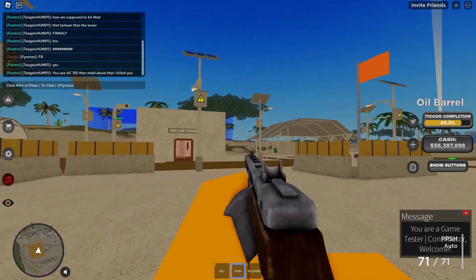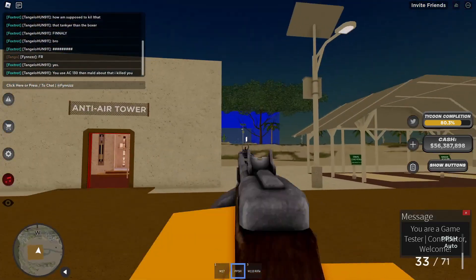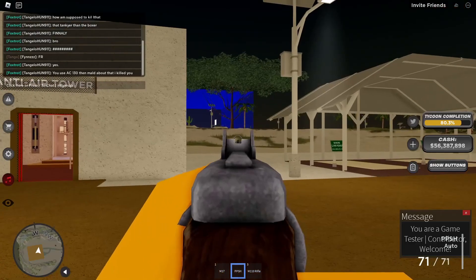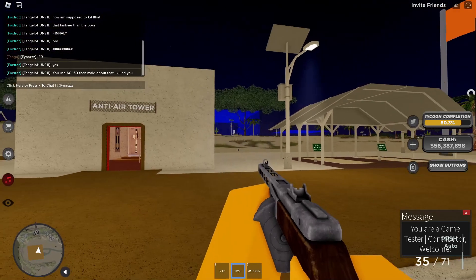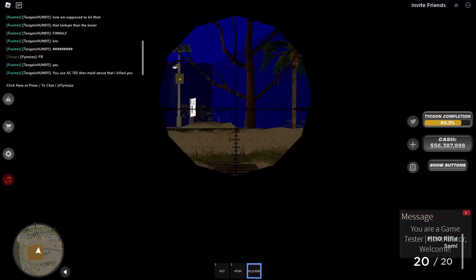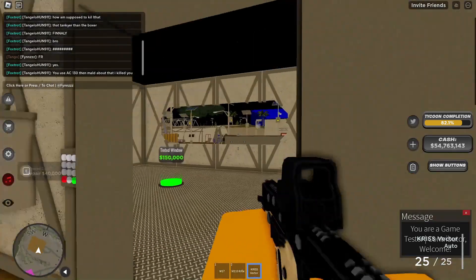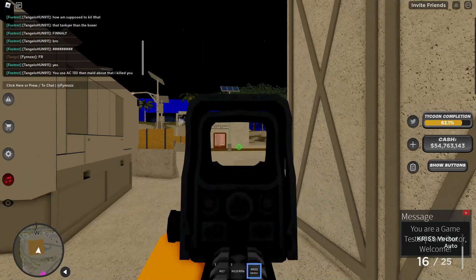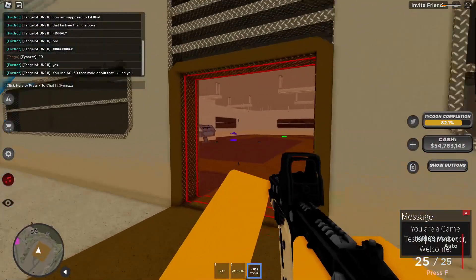Here are some of the things that they changed. They gave the PPSH a remodel — I wouldn't really say it looks better. They gave it some low-res textures and new sights, but it's still not my favorite gun. The recoil is very low, and I'd say they made it better. They also gave the M110 a new remodel. The only other thing worth mentioning is that they lowered the Kriss Vector's recoil, though I still wouldn't call that exactly useful.